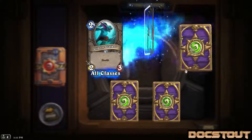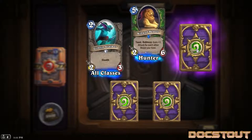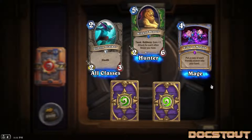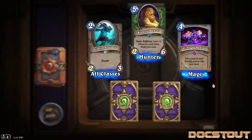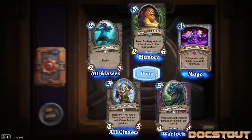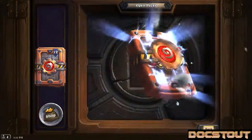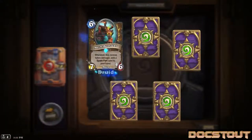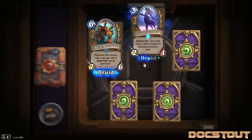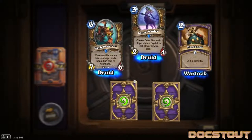Second Gilblan Stalker - this is our second copy of the very first rare we opened. Another epic - sweet, a dupe of Echo of Medivh. So I now have a playset. Another Tinkertown Technician and another Floating Watcher. 13 packs left. Another Mech Bearcat - so looking forward to building a Mage deck with Echo. Another rare, only it's like Grove Tender number 9. Another Dark Bomb.